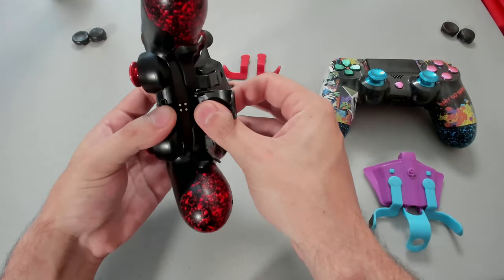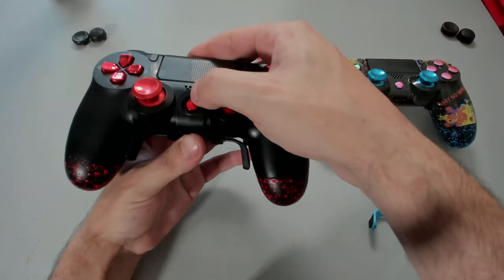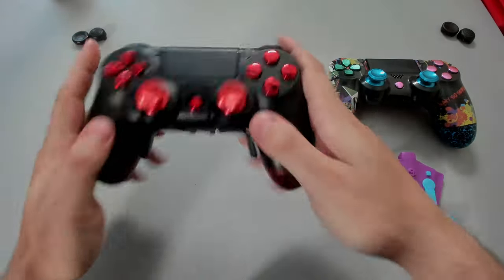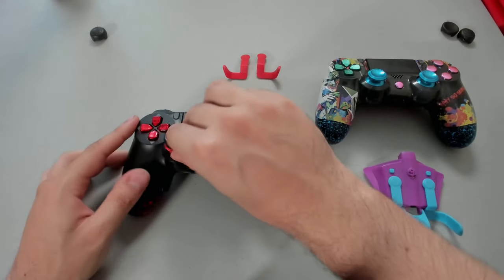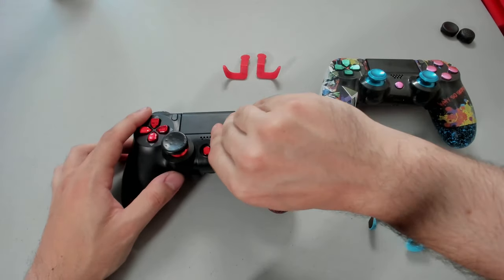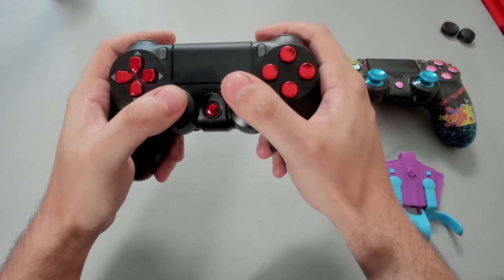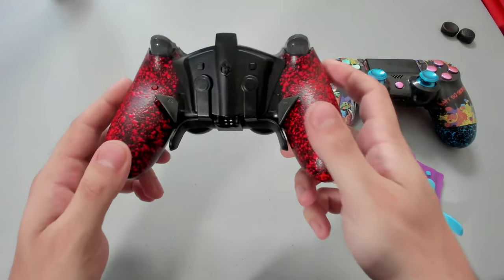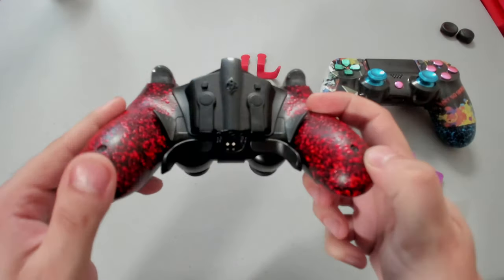Mega Mods is using factory OEM parts, so the Strike Pack should clip in perfectly. The latch is going to loop around and secure itself on the bottom three speaker holes. It's actually a perfect, tight, snug fit. Now all we have left to do is just pop in our Control Freaks. Let's go ahead and test this out. Feels great. My fingers are naturally resting on all four of the back paddles, which is actually perfect. Just to show you what this looks like from behind — everything is actually well placed, perfect clearance, nothing is interfering.